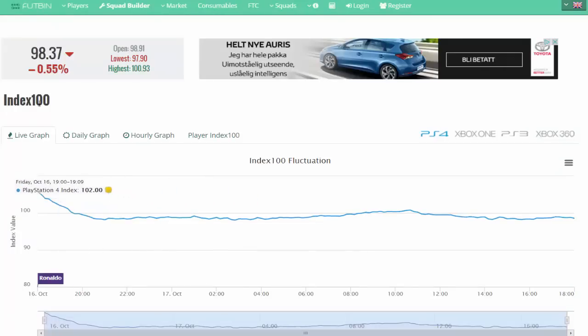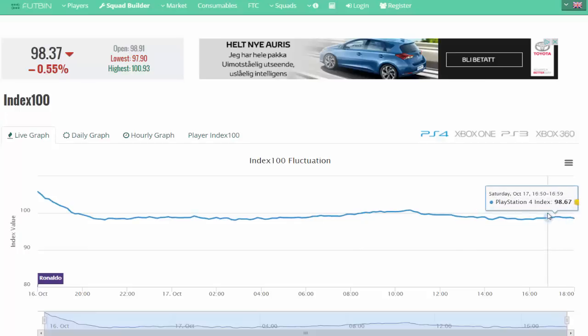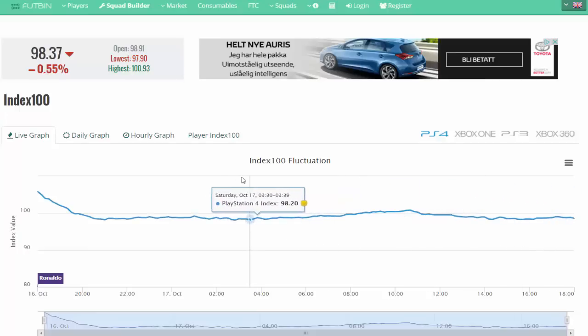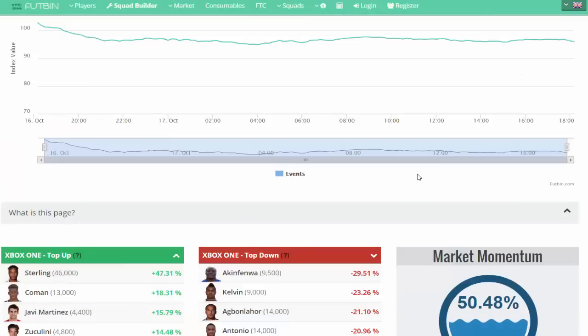As you guys can see right now, the Index 100 thing right here — the live graph is also coming back. Last week the live graph was not here. But as you guys can see right now, you can actually see the times of the day and how much players are actually going up in price, which is absolutely awesome. You can change your console — for example, to Xbox One, PS4, whatever you guys want. Let's just go for Xbox One right now. Sterling has gone up by 47% today.